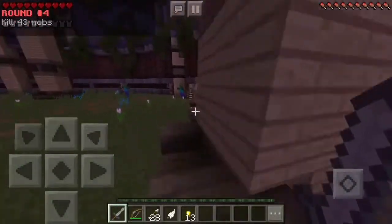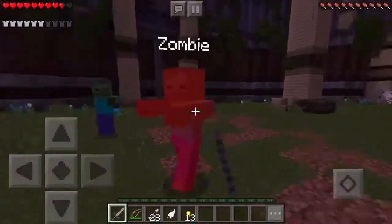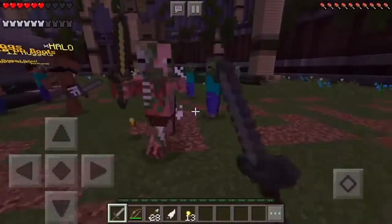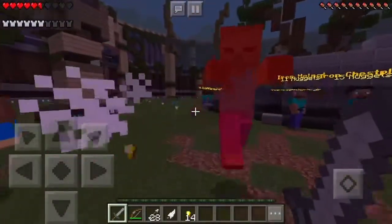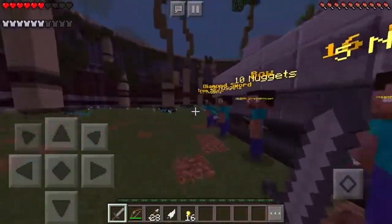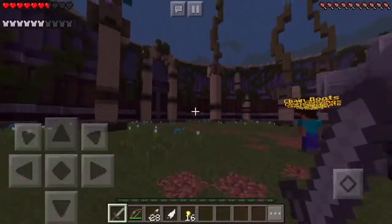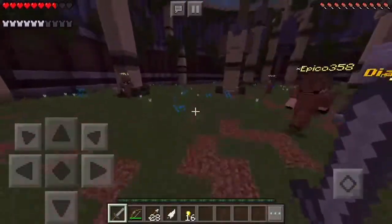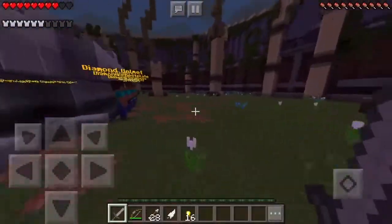Round four — let's go! I'm probably gonna get a diamond sword next. These guys are getting faster, coming from all directions. I am so almost dead. Diamond sword is 20 nuggets — I need four more. This is getting intense and it's only round four. There are 20 rounds total — we're definitely not gonna make it to 20.